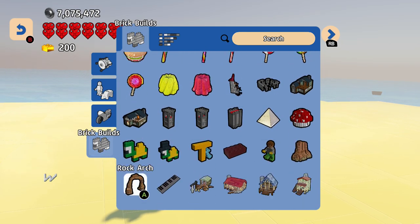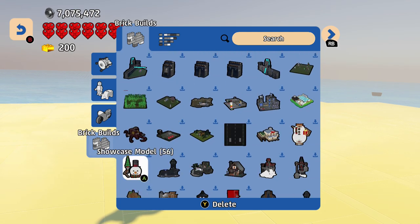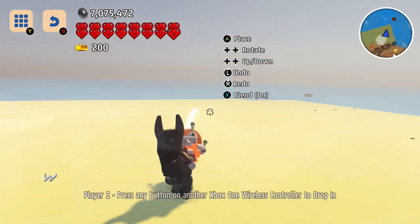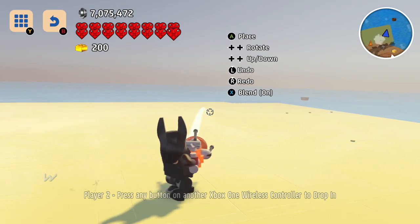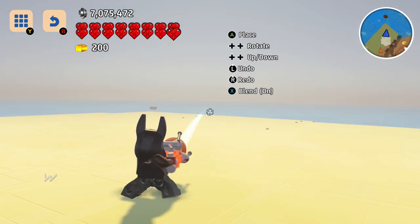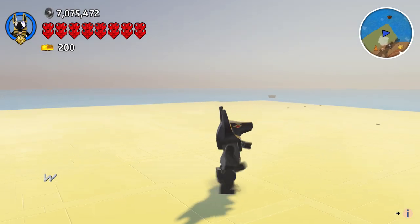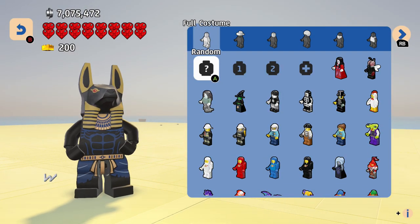We're going to build a wild west town. If we can find the new brick build — there it is. I don't love it when they call them showcase models; I wish they just gave them names. I believe this is probably another one by Plastic Kim, who always does a fantastic job. Alright, I can't quite see it — where is it? Just can build it or not.